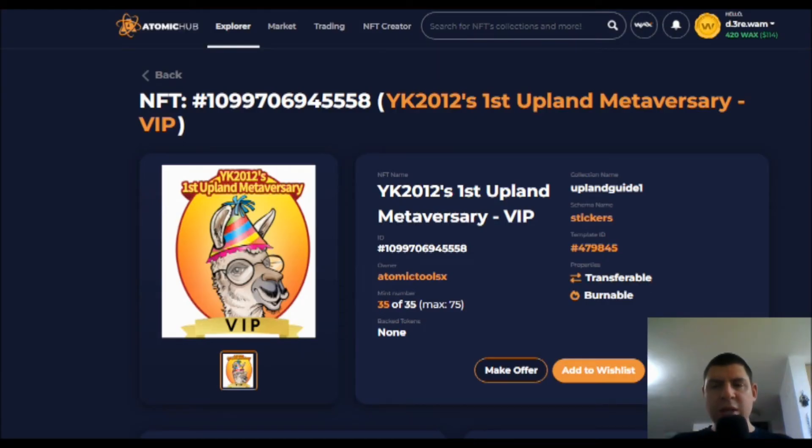If you complete this process before April 16th, I will be sending you an NFT of Dale the Llama in a birthday party hat. The VIP variant is for the player who will win the contest in this YouTube video. All other players will be getting a regular variant without this. And in order to win the VIP variant, all you have to do is enter in your Wax Wallet address into the comment below. And on April 16th, I will pick a winner, and that winner will also win this NFT here.